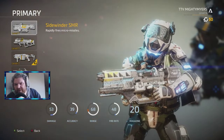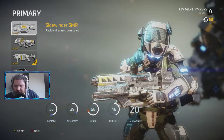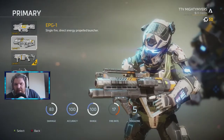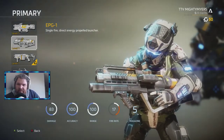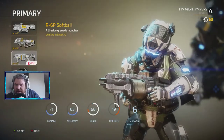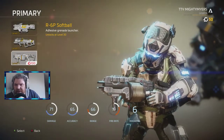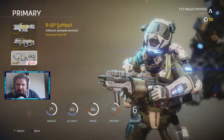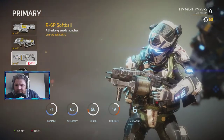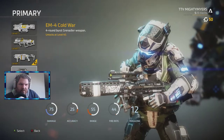The Sidewinder SMR fires rapid micromissiles — that could be coming to Apex, and it looks like a good gun actually. The EPG-1, a single-shot direct energy propellant launcher, that could be coming to Apex as well. There's also a grenade launcher — it fires out balls that stick to things and then explode. And the EM-4 Cold War — that should be coming to Apex as well.